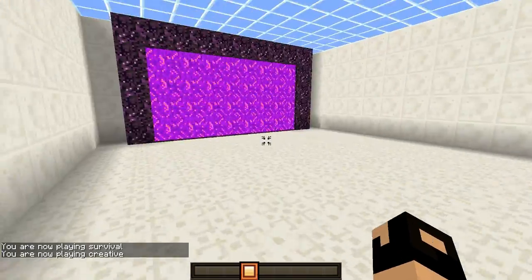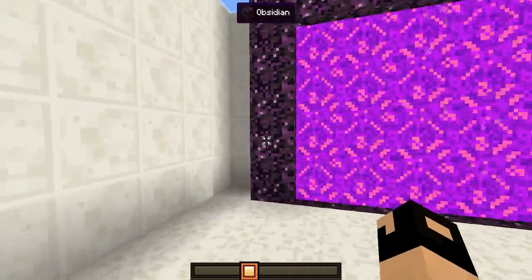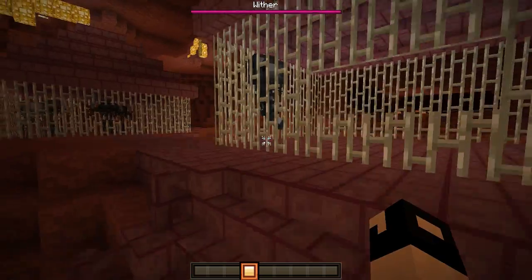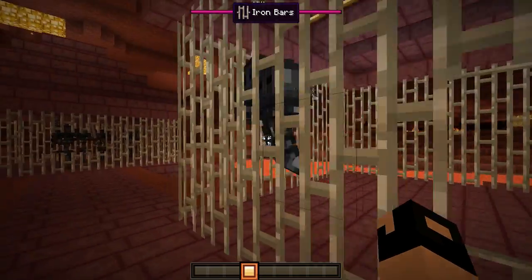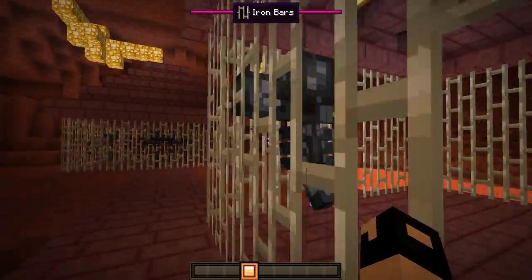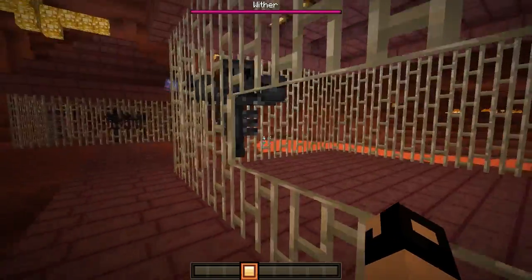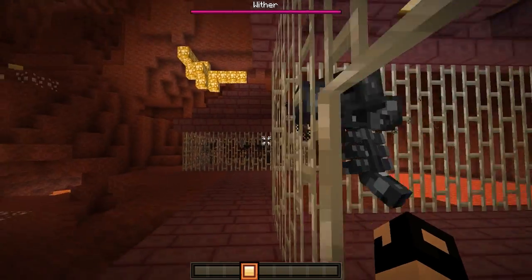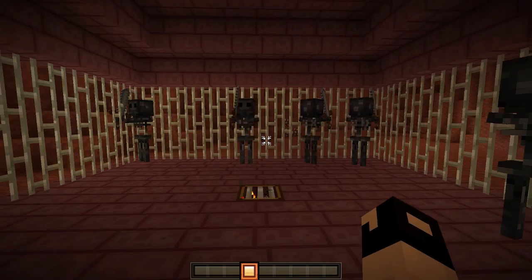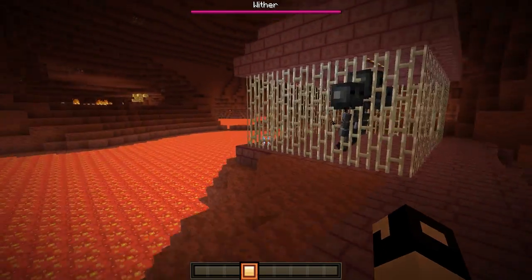Let me switch back to creative. Now we can go into the nether. We have the nether portal here — that's what it looks like activated with the obsidian all the way around. Let's go to the other side and see what it's all about. We have our wither boss — let's see if we can get it to attack us and see the actual heads flying at us. There it is — we can see the heads flying off. That is the wither. And then we have the wither skeleton, with a spawner right down there.